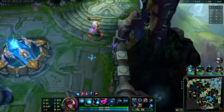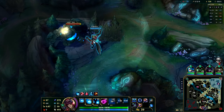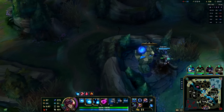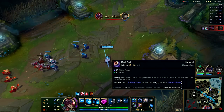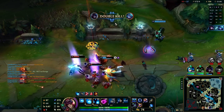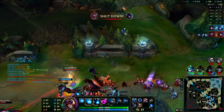Nothing else to buy, let's head straight out. We have five stacks on our Dark Seal right now, so that's going really well. I highly recommend that you just buy this item on any AP, honestly, because at any moment you could have a phenomenal fight where all of a sudden you leave that fight fully stacked.